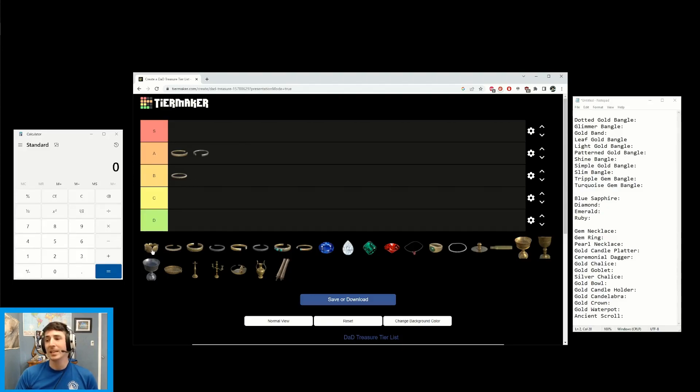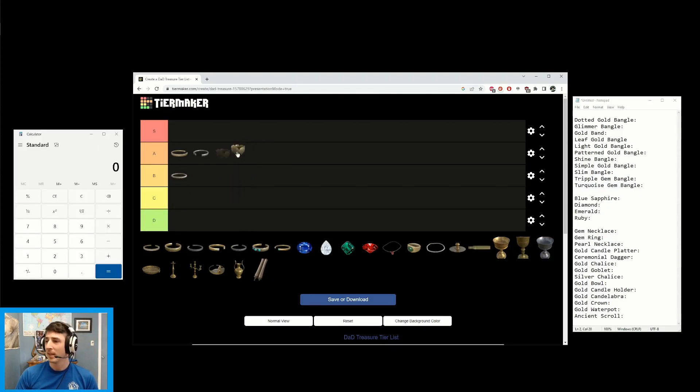Next we have the Almighty Leaf Gold Bangle. This gives 6 gold at white and 14 gold at green — compared to 10 gold for the Gold Band and 11 gold for the Glimmering and Dotted Gold at green. It is worth two gray treasures at white tier, and it scales extremely well. We're going to put that as S tier. If you see this unique-looking Leaf Gold Bangle, pick it up.